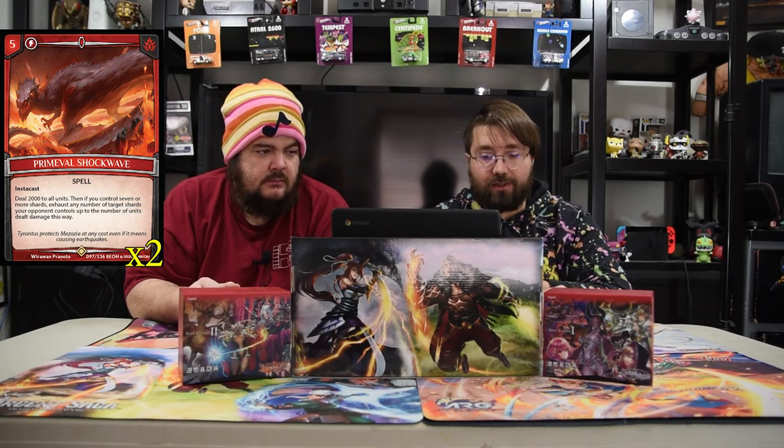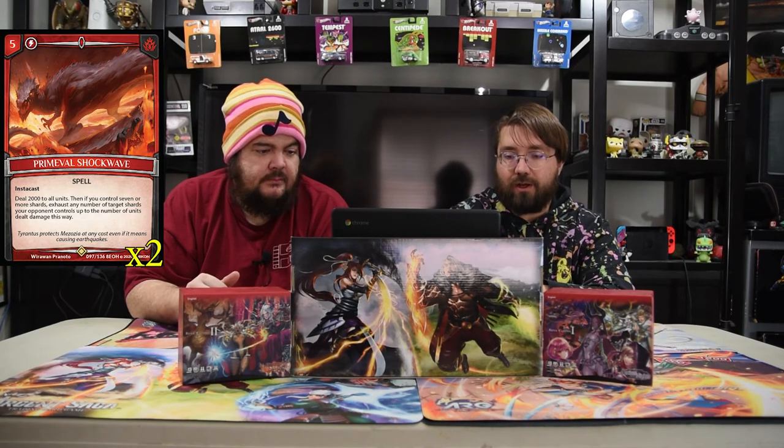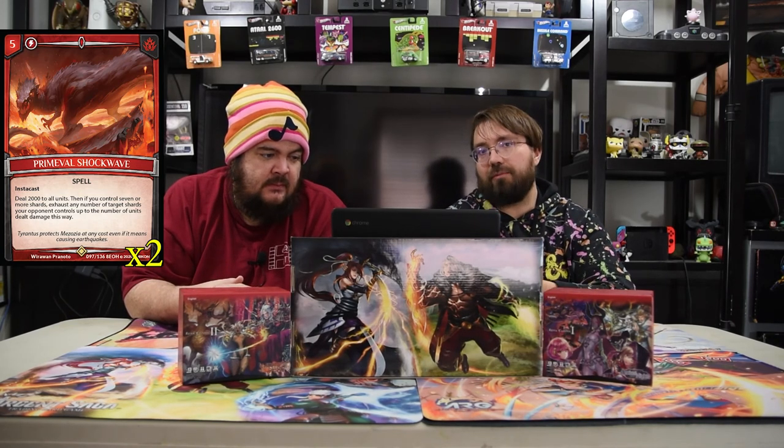The next spell is Primeval Shockwave. It's a five-drop instacast that deals 2000 damage to all units. Then if you control seven or more shards, exhaust any number of target shards your opponent controls up to the number of units dealt damage this way. This is your board wipe if they overwhelm you. The red is there just to kill their units, and since it's instacast, you can use it at the beginning of their turn to destroy their board and tap down their shards so they can't play anything.